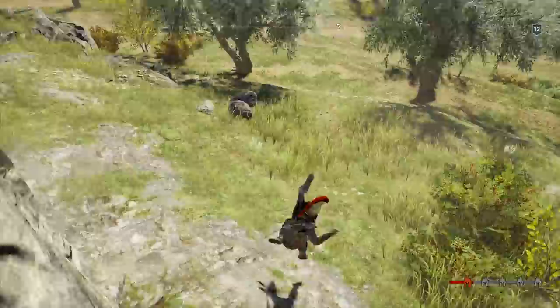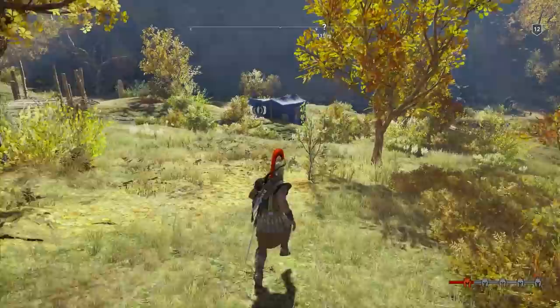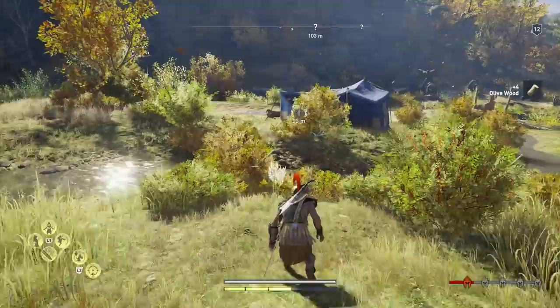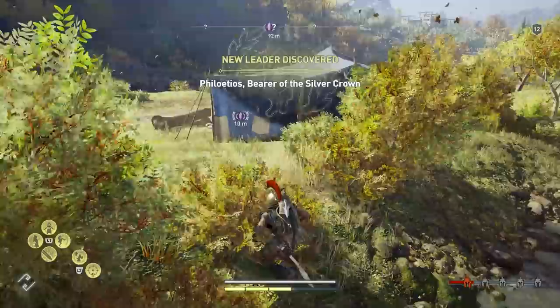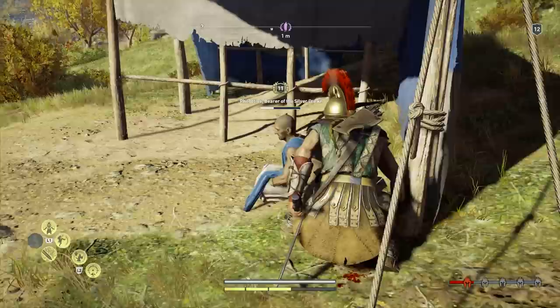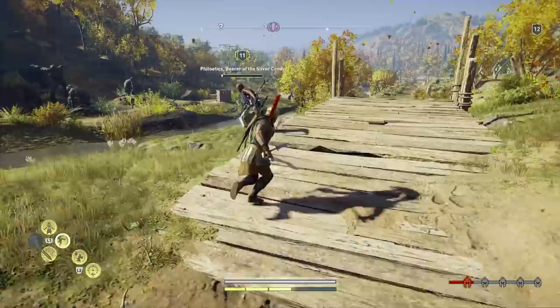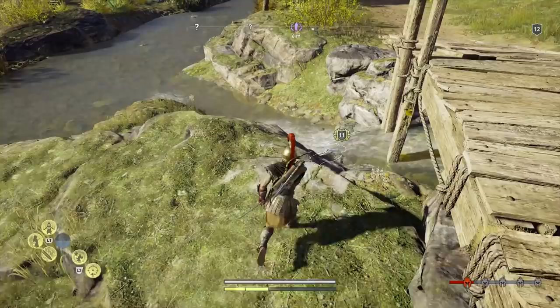This is the Athenian guy — as soon as we kill him we can go to war. Oh, Philotis, Bearer of the Silver Crown! I can assassinate him — why is he just sitting out here? Hell yeah, I can! Oh, he drowned apparently. That was super quick.